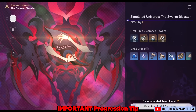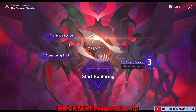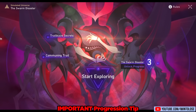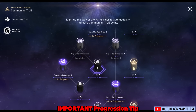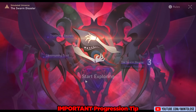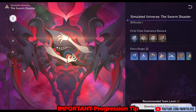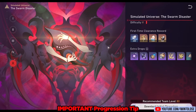Another really important tip for powering up is that you can just do difficulty 1 to accomplish commuting trail missions. If you want to power up as quickly as possible, just do difficulty 1 and kill a few trotters to complete the missions. Difficulty 5 takes literally three to four times longer than difficulty 1 where you're one-shotting everything, so there's no reason to bang your head against the hardest difficulty early on.